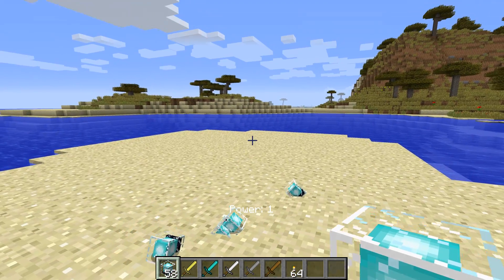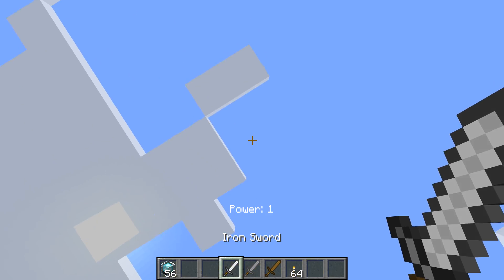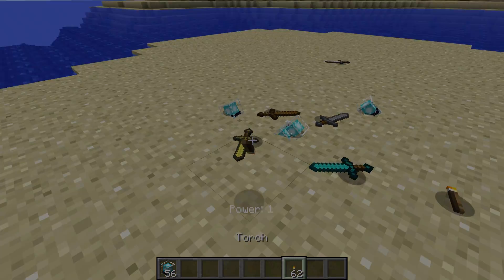At number 5 we have the Item Physic mod, and this mod makes it so any blocks that you throw out of your inventory will now render on the ground as if you actually dropped something. It won't just sit there and spin in circles because that doesn't make any sense. When you throw the items you can throw them at different powers so they go different distances, and it's just a pretty fun mod to play with.